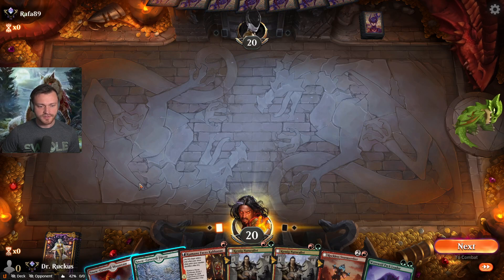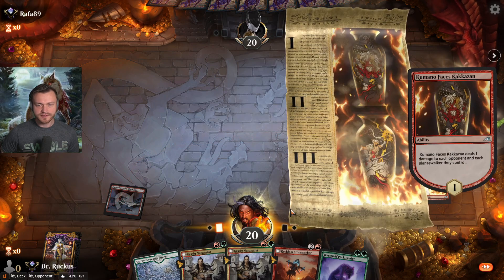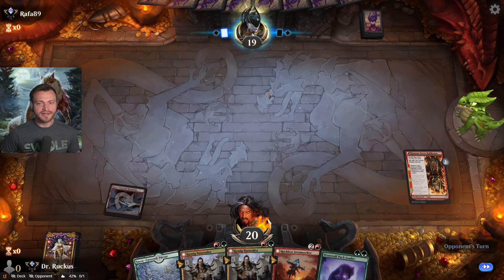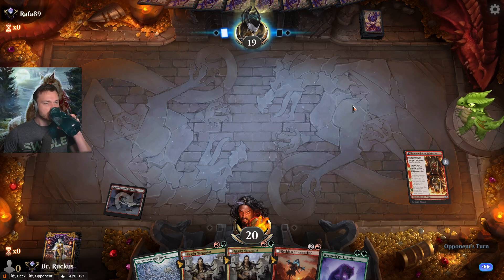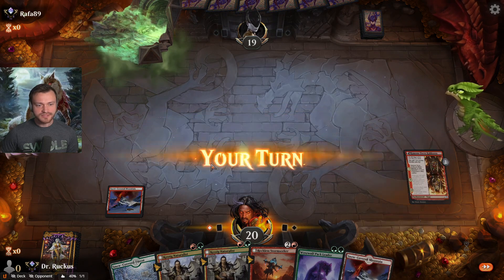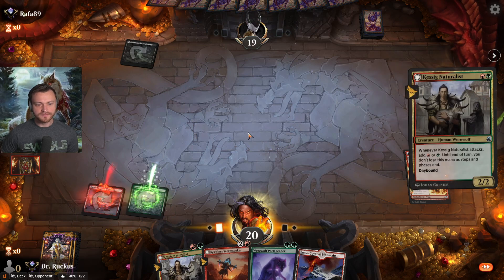Can't do Pack Leader on two but we can go Naturalist, which is very strong anyway and helps fix our mana. Naturalist coming in as a 3/3 — feels good.